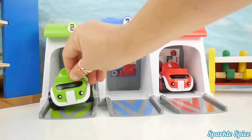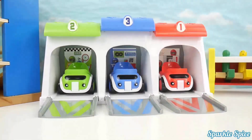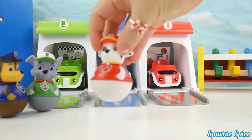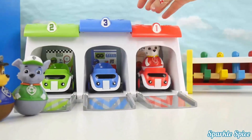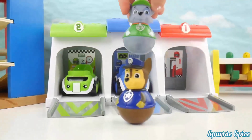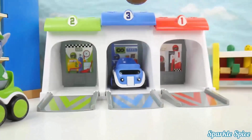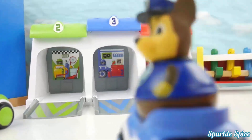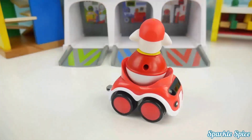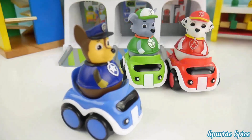Now Paw Patrol characters want to ride! Number one, Marshall is red. Number two, Rocky is green. Number three, Chase is blue. One — red, two — green, three — blue.